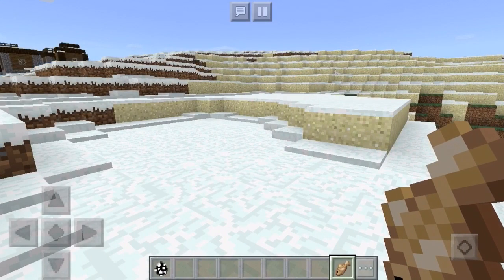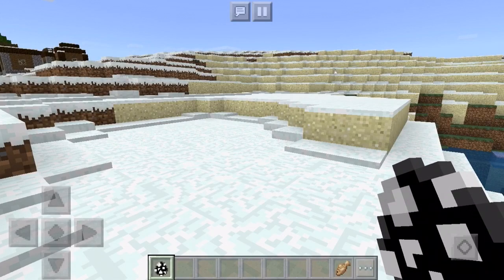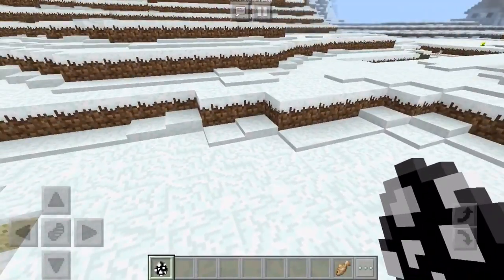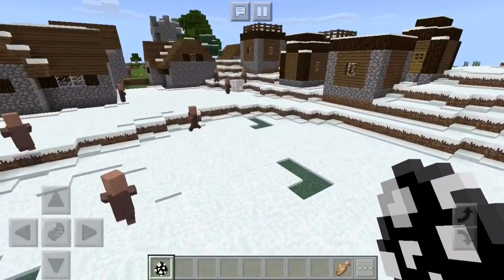I figured it would be only natural to actually spawn a penguin where there's snow, because it would be pretty cruel spawning a penguin in the sand, like a desert. It's going to die in the sun and the heat and no water. Spawning a penguin in the desert is not the greatest idea. So I'm going to come to some snow and actually put him in some snow.